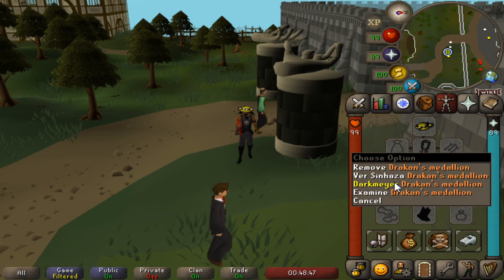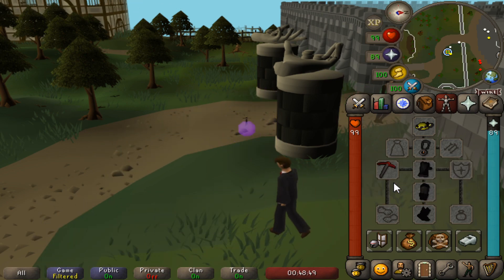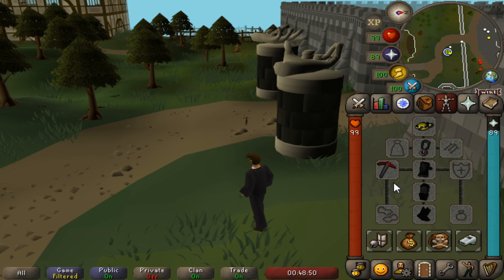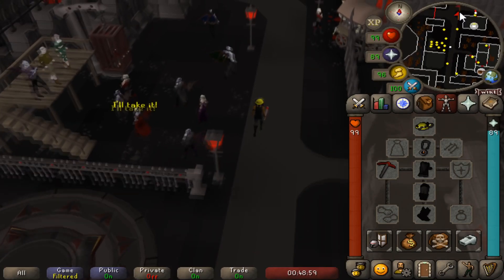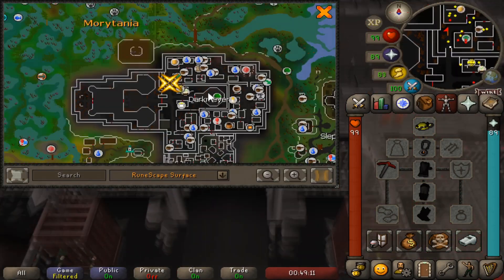To get to the Dayal Essence mine, right-click your Drakken Medallion and go to Darkmire. You will have to run around the whole of Darkmire and get to the other side for the mine entrance. If you brought a dose of stamina potion, now is the time to take a sip.